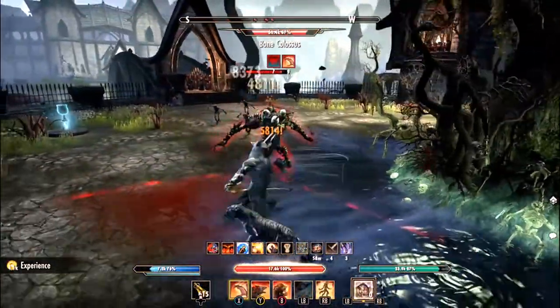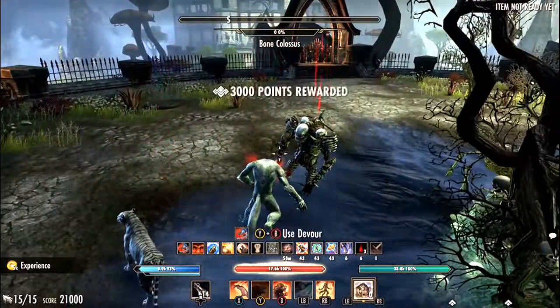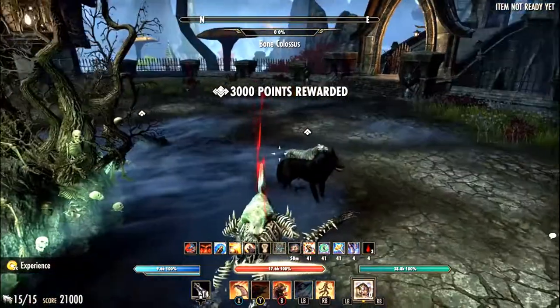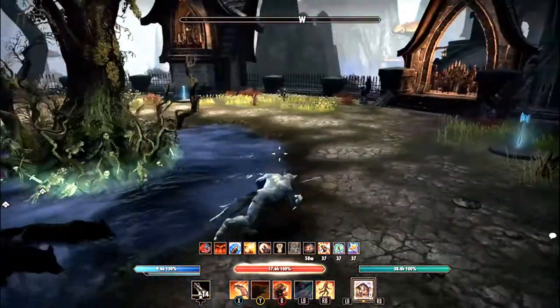Tenacity stacks with the Off-Balance passive which gives us back 100%, and the Werewolf passive Pursuit, which gives us another 100%. So basically from heavy attacks with an Off-Balance proc, we get back around 212% — though I'm not sure if it's multiplied. Either way, you get back a lot of stamina from heavy attacks on Off-Balance targets.